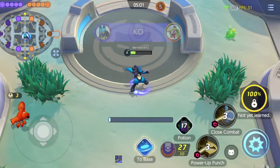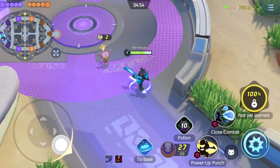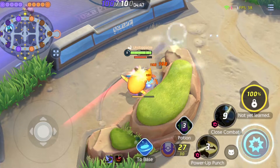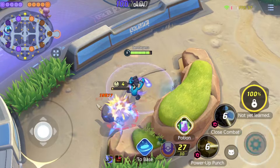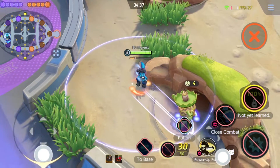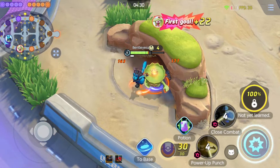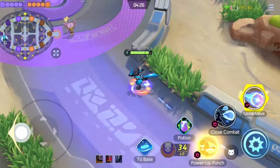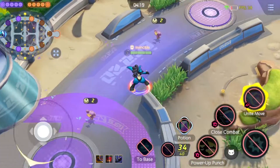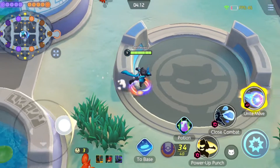I told you Close Combat is so massive because the new update makes it heal you for quite a significant amount — like half your health — and it hits multiple enemies. The second thing is it also gives you unstoppable, so if there's a guy who can stun you and stop your attacks, that used to be really bad because Close Combat would be useless. But now, no one can stop you from performing that move once you start it.